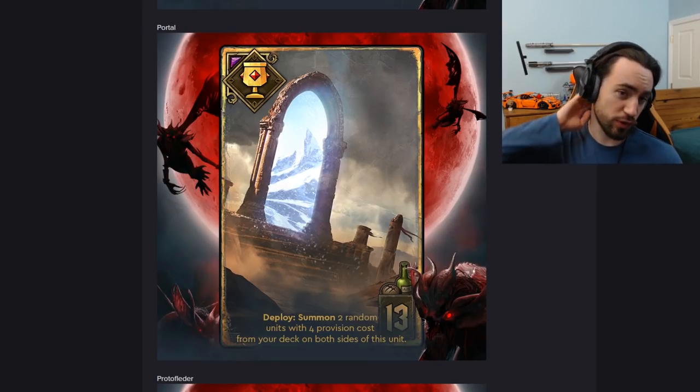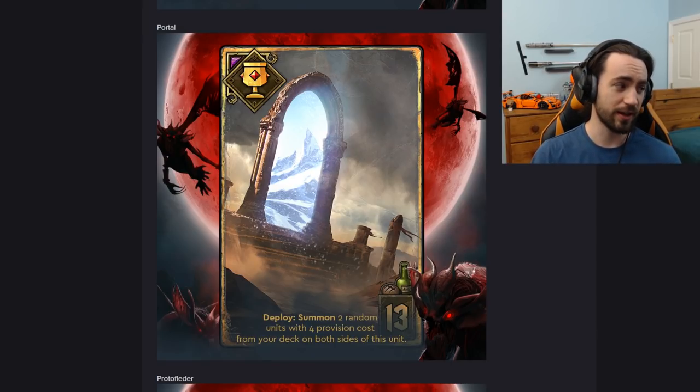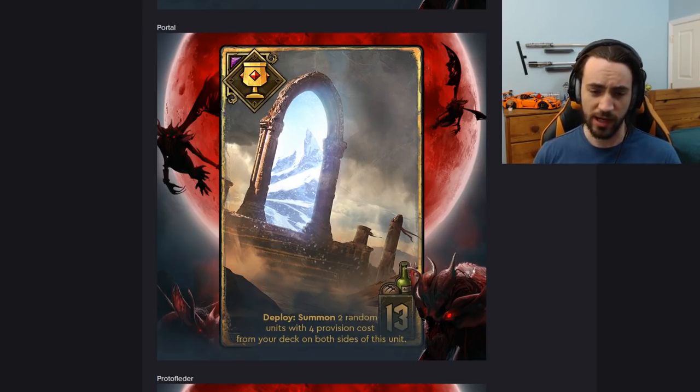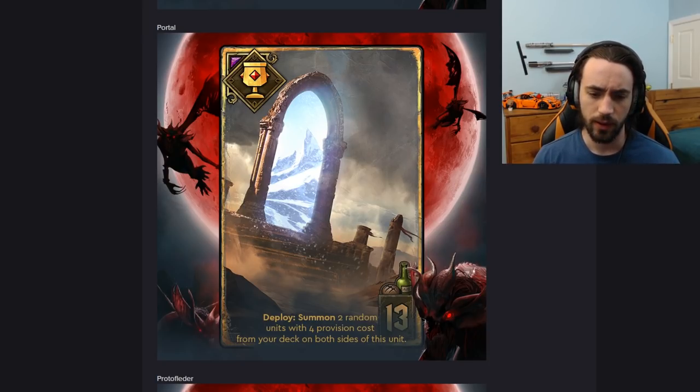Moving along, we have a neutral card called Portal. This card has 13 provisions, it is an artifact. Deploy: summon two random units with four provision costs from your deck on both sides of this unit. It does say random, but it's controlled randomness. The idea is you put four engines in your deck that you want to pull out. For example with Nilfgaard, if you run Nausicaas and Infiltrators, you slap this on turn one, pull out a combination of two Nausicaas, two Infiltrators, or one of each. You play it on the melee row to get the Infiltrator proc. Developing two threats at once is typically harder to remove.